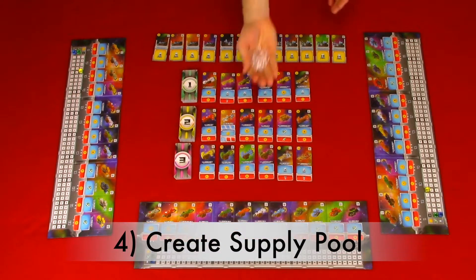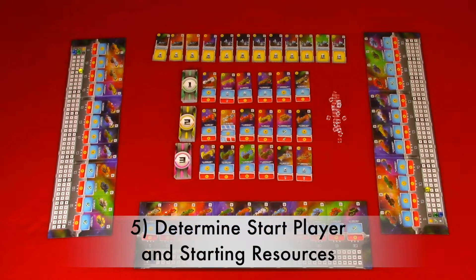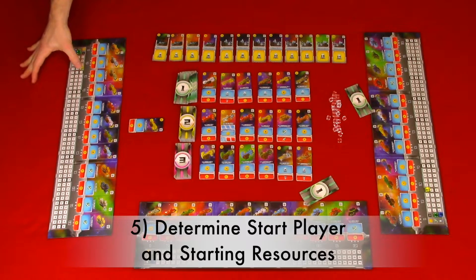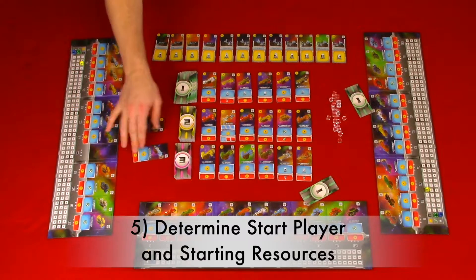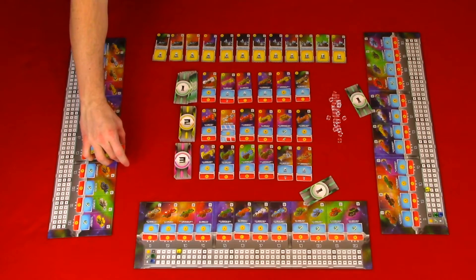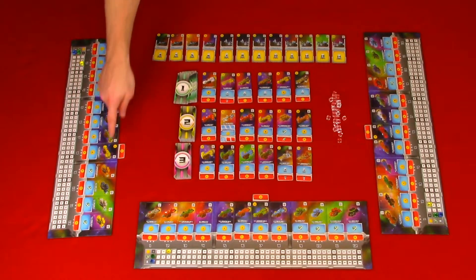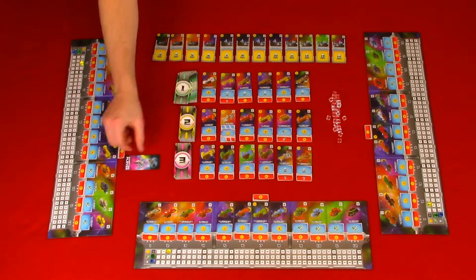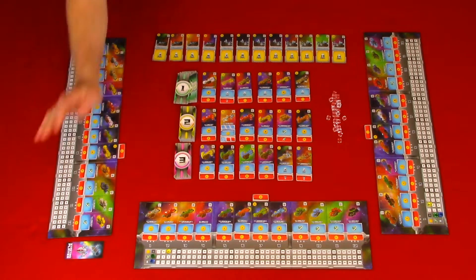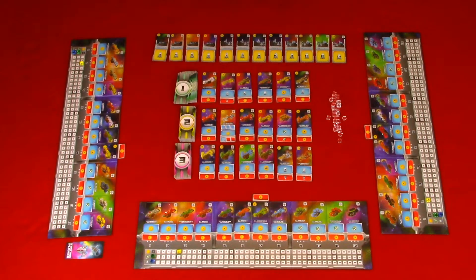Step four: create a supply pool. Create a charge cube supply pool in reach of all the players. Step five: determine the start player and resources. Each player will draw a level one ship card from the deck, pay the credits for the card — located in the top left of the card — place the card in the corresponding sector, and deploy the current card by turning it upside down and tucking it under your board at that same sector. The red box will be showing under that same sector. The start player is the player with the highest sector number drawn; roll the die to break ties. Give the start player the start player card, and going clockwise: second player gets one credit, third gets two credits, fourth gets one income, and fifth gets one income as well.